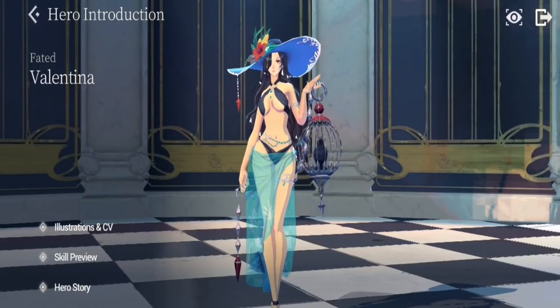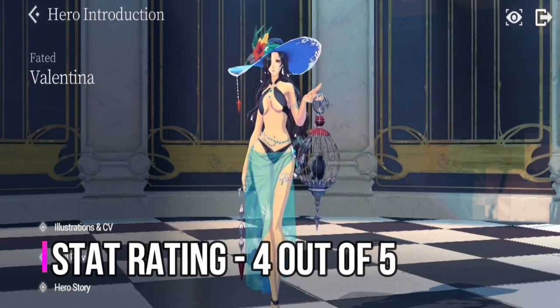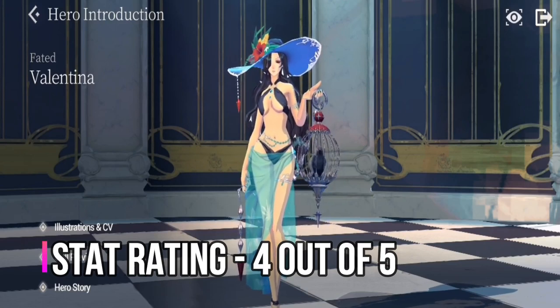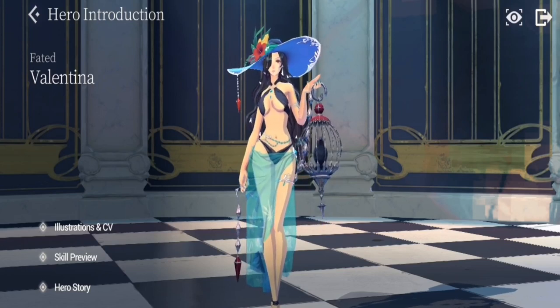For the overall rating — five is the highest, one is the lowest. FC Valentina gets a four out of five for stats. She has very decent attack, good dodge, and good critical hit. You just need to make sure she survives, which is where the whole team comes into play. She can deal a ton of damage as long as she lives.